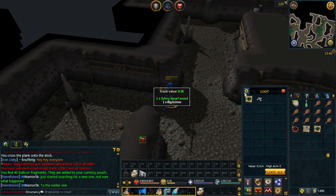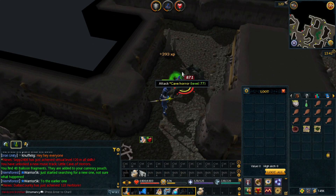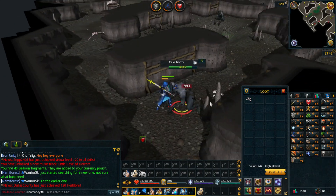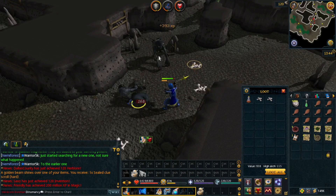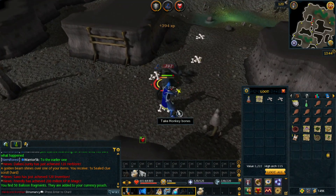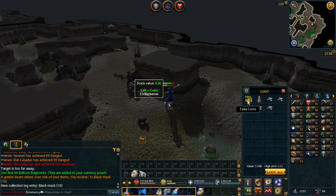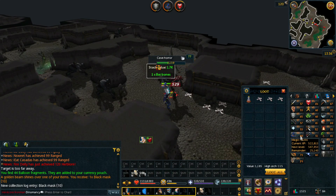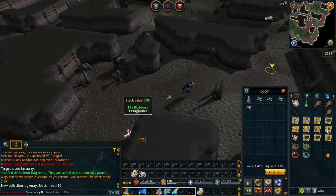And the grind for the Black Mask begins. The drop rate is 1 in 512, so it could take a while or we could get it right away. If it does take a while, I'm not complaining because Cave Horrors are decent XP for both Magic and Defence. We might just get our 85 combat from Cave Horrors and then be able to start using Slieve as my Slayer Master. Looks like we got it — the Black Mask! I didn't quite get 85 combat, but I did get one maybe two Magic and Defence levels from doing this, and around 100 Ranarr as well.